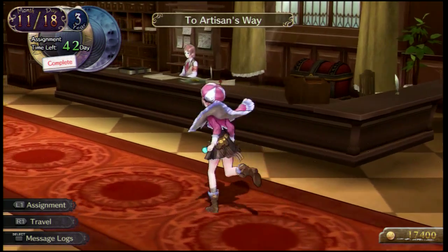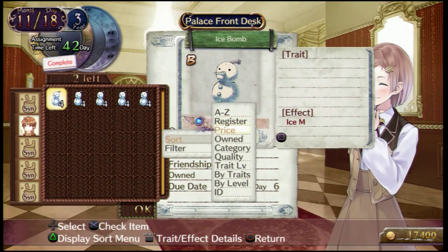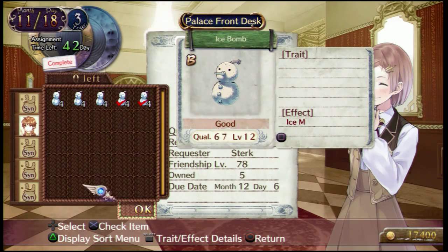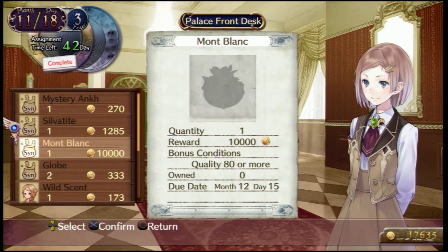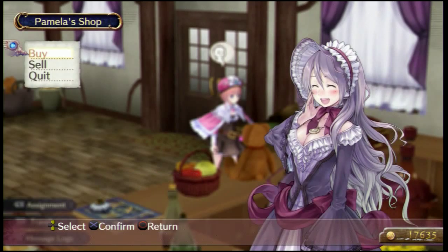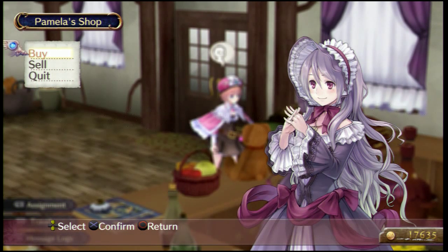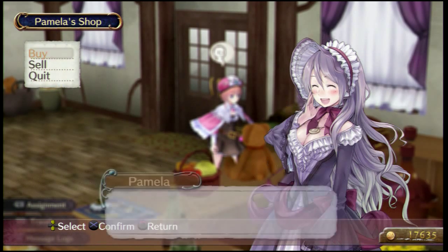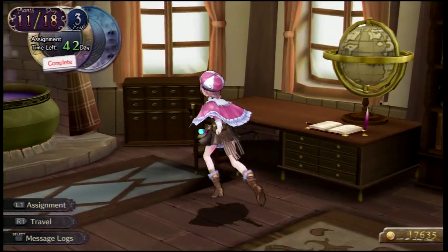We have like what, 40 days left? About a month and 12 days. Maybe we can earn some money. That's a lot of money. 10,000. I can buy a globe — I swear I can buy that from Pamela. Let's see how much it's worth. 200 each? That's a globe sphere — you have to synthesize it to a globe. Why don't we make a spring cup for Pamela? It's been a while since we requested that. And there's someone who wanted a wild scent too.